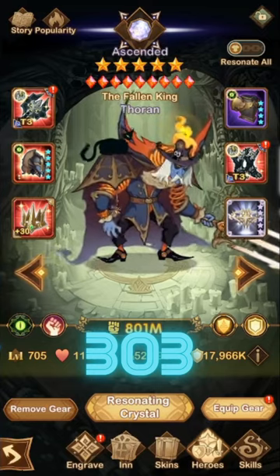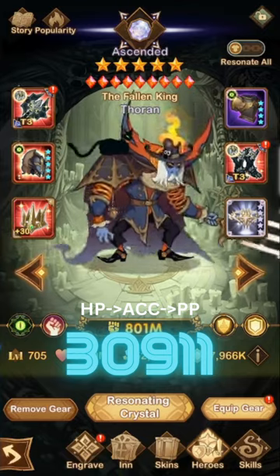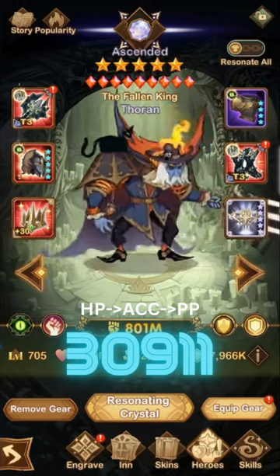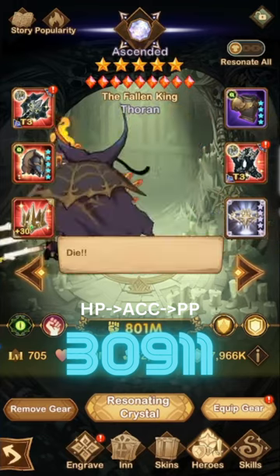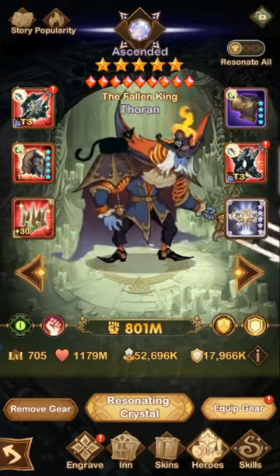Now the optimal build on him actually takes it to a 309 E11. That is right guys — a plus 30 signature item, the 9 of 9 furniture, and then an 11 for the engraving, which does focus on the crit and the accuracy as well as the HP. So only taking him up to 11.